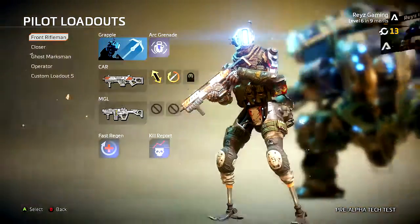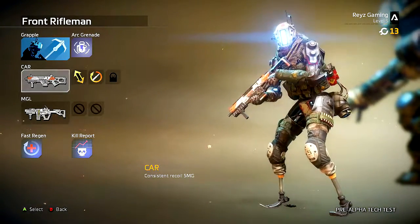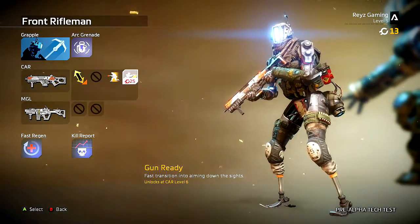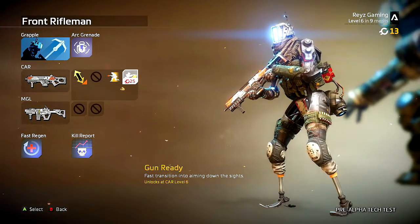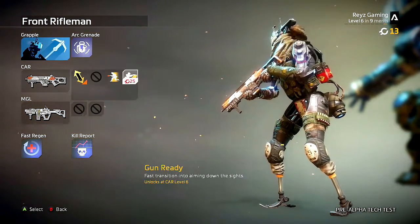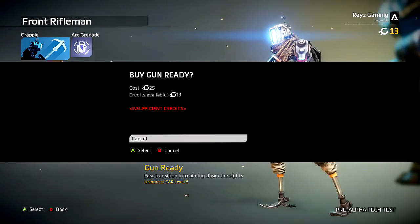Let's go ahead and head into the pilot and the creator class and I'll show you what it does. As we can see right here we have the CAR and over to the right we have the attachments for it. If we go over here to Gun Ready, which is fast transitions and aiming down the sights, it unlocks at CAR level 6 — meaning you have to get the weapon to level 6 to unlock that. You don't actually have to do that if you don't want to; you can use credits and buy it for 25 credits.